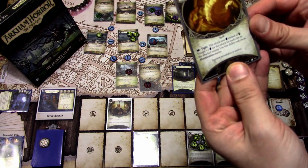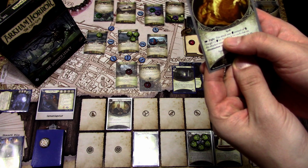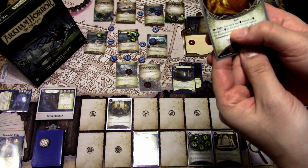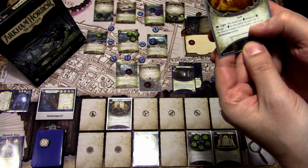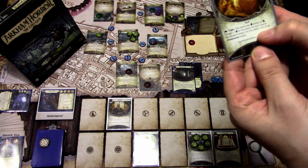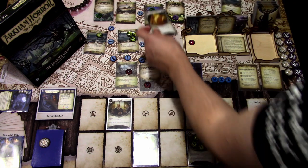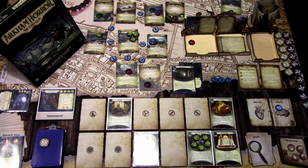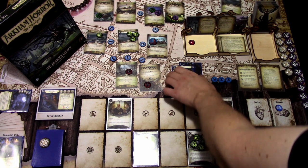The Esoteric Formula reads: Action — Fight. This attack uses willpower instead of fight. You get plus two willpower for this attack for each clue on the attacked enemy. Use this ability only on an abomination enemy. All of these Broods are abominations — only the Wipper Will is not an abomination.